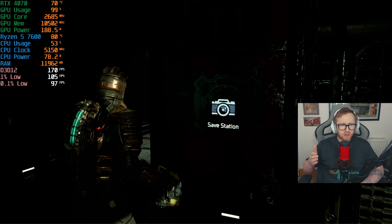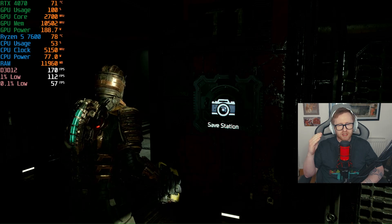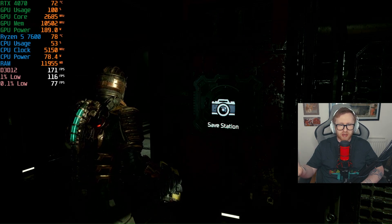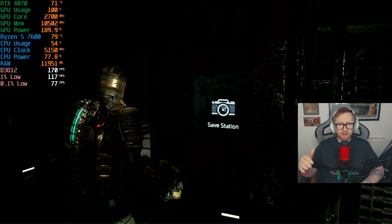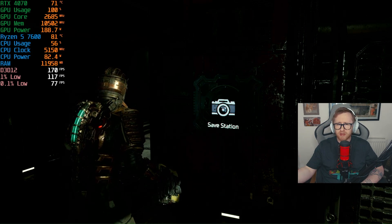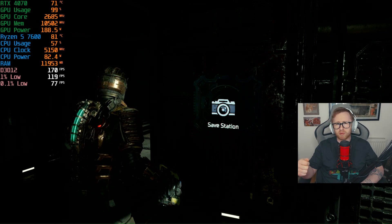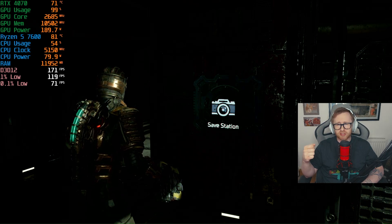Our first game we're going to check out is Dead Space Remake, and this is one that's going to be pretty interesting to test out. I'm testing this in my ITX system, and the temperatures so far on the RTX 4070 are looking pretty fine. There is a bit of fan noise, but we've been hitting about 71–73°C max. The temperatures on our CPU are a little higher than you'd normally like, however we are in a rather constrained system, and this game does seem to be quite CPU intensive, as you'll see in our CPU usage. We're going to be focused on our GPU performance.